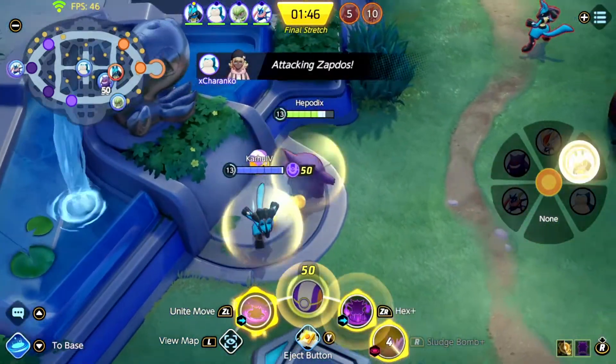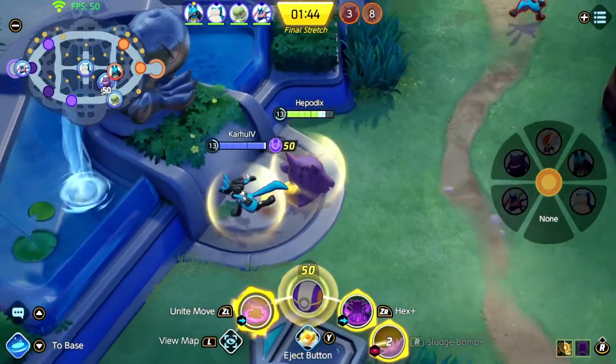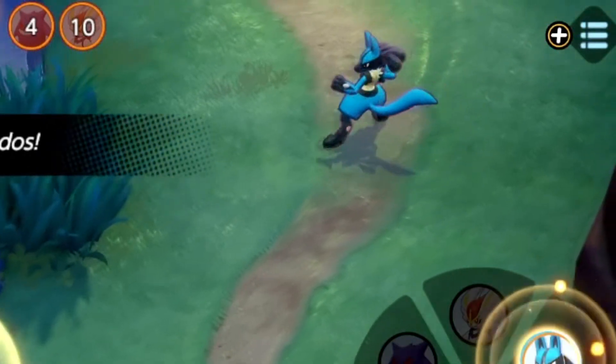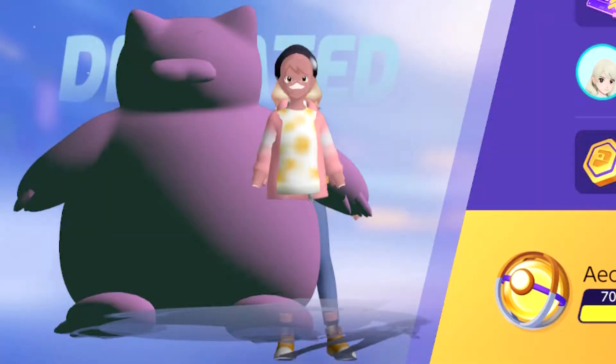Then occasionally I see this bug where the walking animation isn't working as intended. You can see this Lucario sliding forward instead of having the walking animation. That's just hilarious.